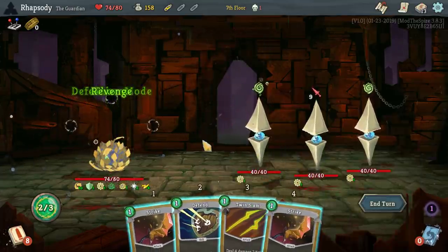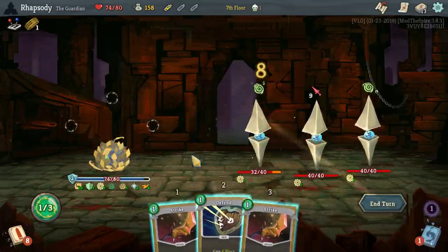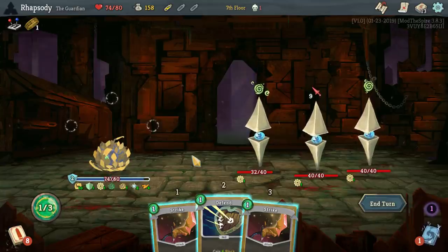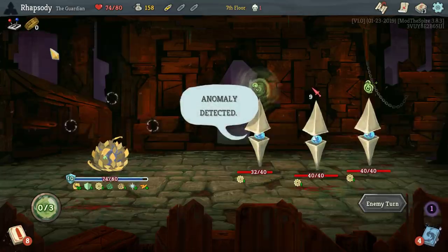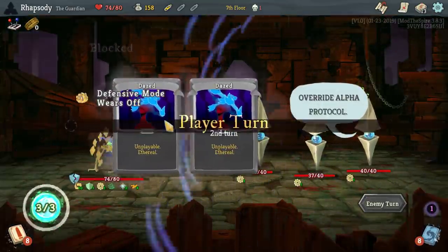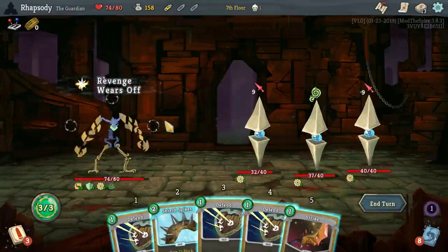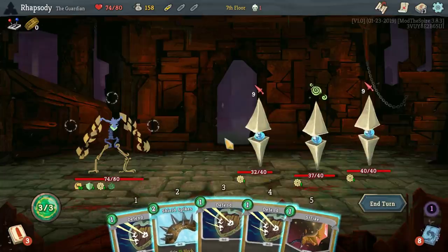Revenge Protocol right there. Do I double attack? I definitely attack at least once — it's whether or not I attack again. Getting the Decoder Ring off in this fight is obviously ridiculous, but... Spite Shields is a little bit of a problem here because I'm not in defensive mode — I don't gain the momentary thorns.